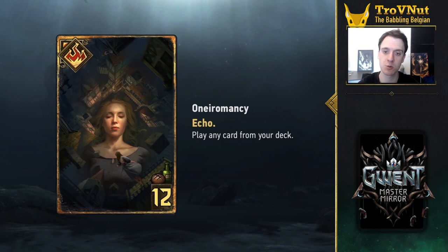The only Echo card we've seen so far is Oneiromancy, which works like Royal Decree, but because of Echo you can play it twice in one game. It has a higher provision cost, but even then playing any unit from your deck twice in one game is very powerful, and this might well replace Royal Decree in a lot of decks. Super powerful.